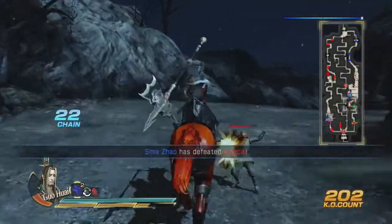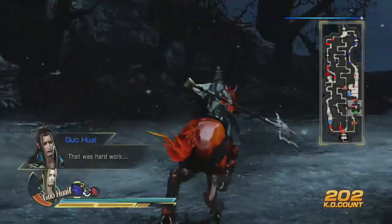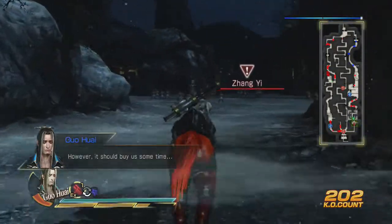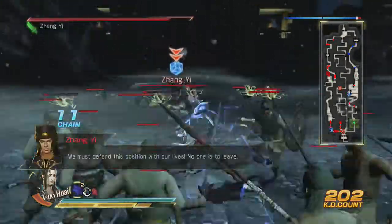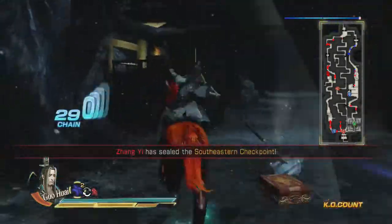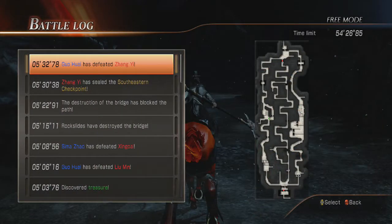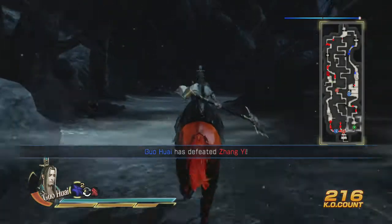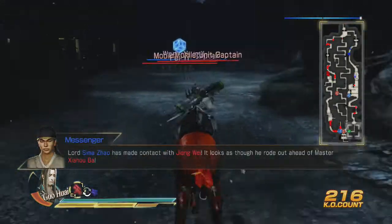That was actually really easy. This is fun, actually — besides the platforming. I'm usually good at platforming, I'm just not used to it with Dynasty Warriors mechanics. Zhang Yi is dead immediately. We've got to figure out where our weapon is first before we forget about it — on the last one that would be horrible. It's in the middle, so we're going to kill Zhang Wei and then go to Zhao Ba.